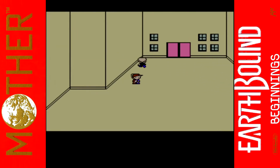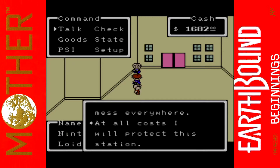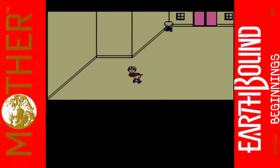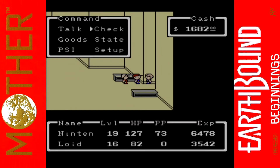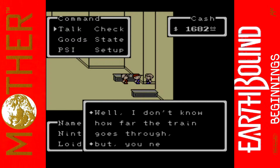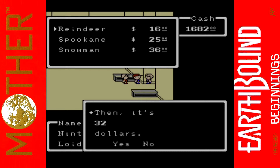Hello! At all costs I will protect this station. We need money for paying for train tickets — we're not going to get a free ride. I believe we need to go to Reindeer first; we don't want to go to Spookane. You can see the price gets higher and higher — it's 16 times two for the amount of party members, so a ticket is 16 but because there's two of us it's 32.